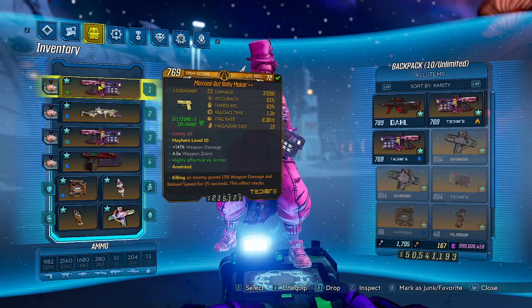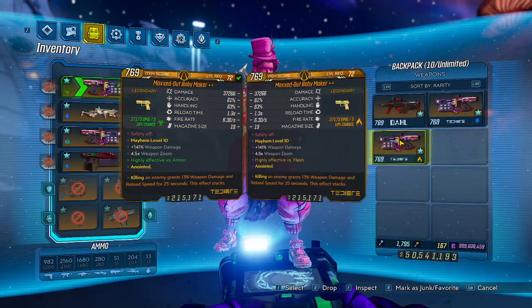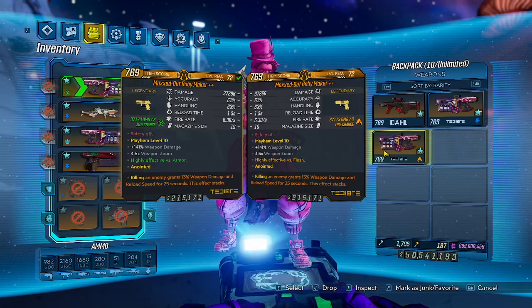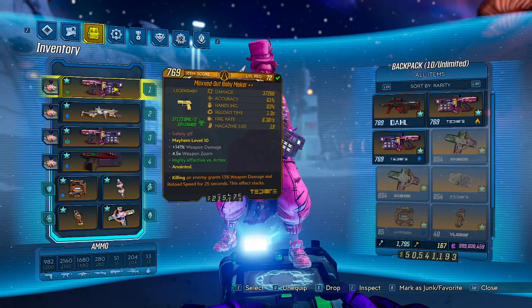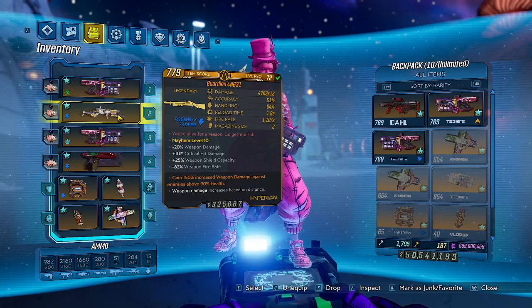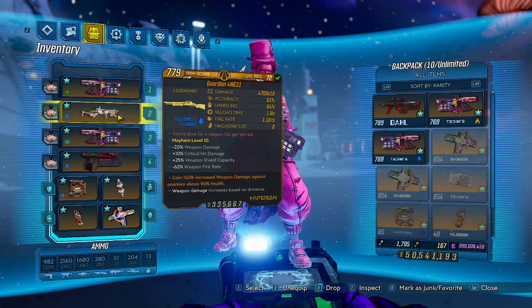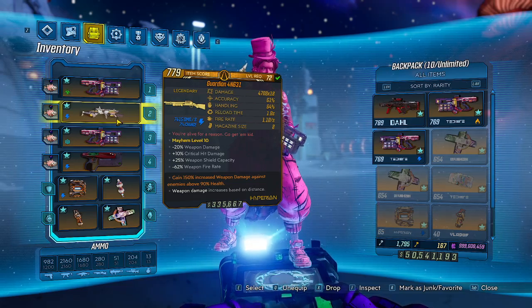For the gear, we have Babymakers in every element except Radiation, each one with the killstack anoint. That's going to be the most ideal anoint because you're gonna be reloading a lot. We also have a Garden Angel with 15090 — if you want to be really evil you can do a Garden Angel swap with the Babymaker.